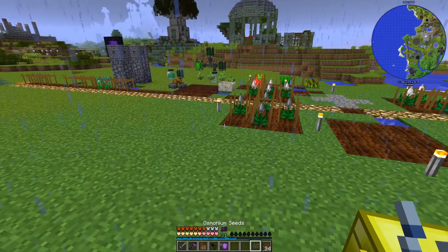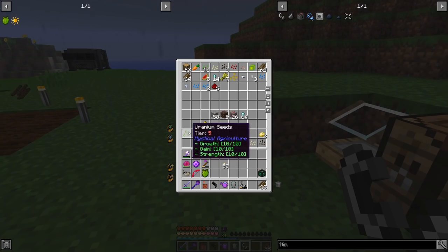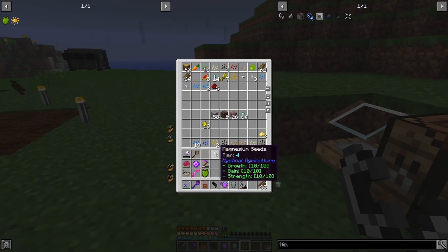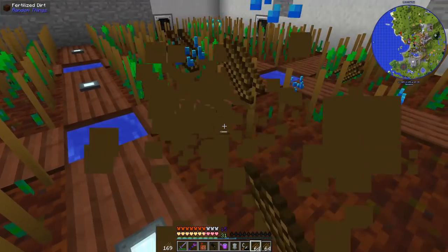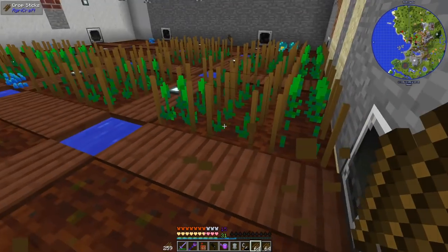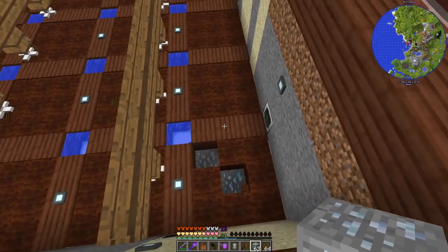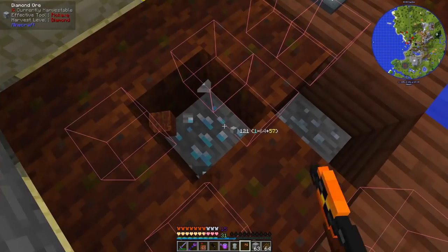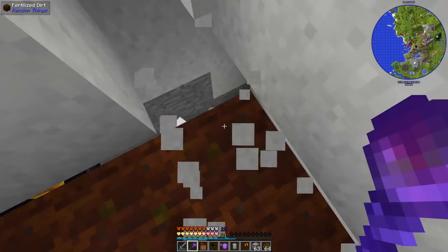It's been just over an hour and we have lithium, osmium, boron, magnesium, and uranium seeds — all 10/10/10. We're going to grow them in our diamond farm since we don't need diamonds for coins anymore. We have 16 sections; I'll use eight of them just for osmium.